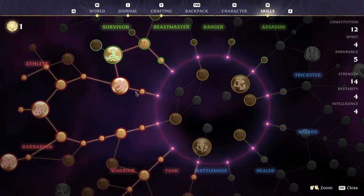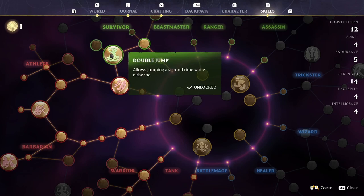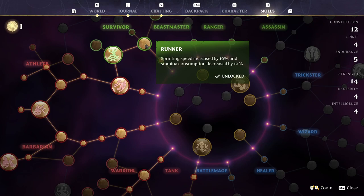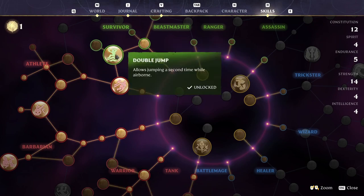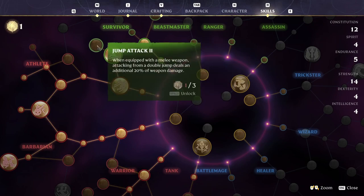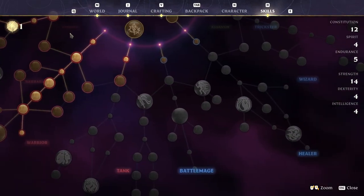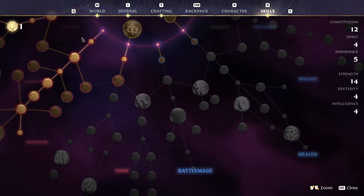Get double jump before I forget. In my opinion, no matter what class you play, you need to divert as soon as possible and get double jump — it's way too convenient for traversal around the map. There are two routes on the tree to get double jump: you can do it through the athlete melee and getting jump attack, which is fun, or you can go through survivor and get some endurance.